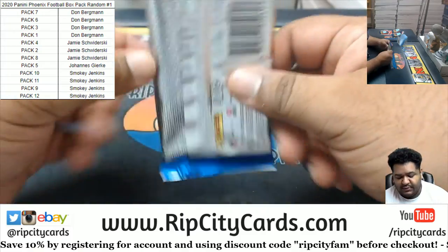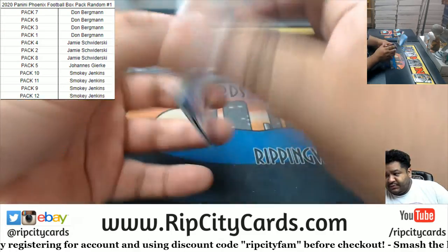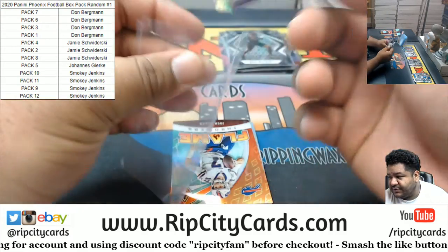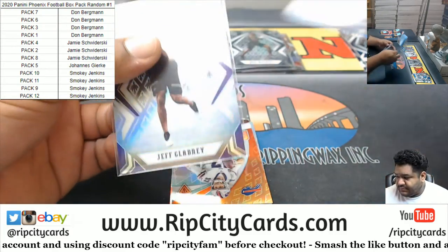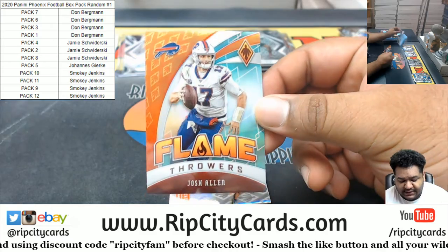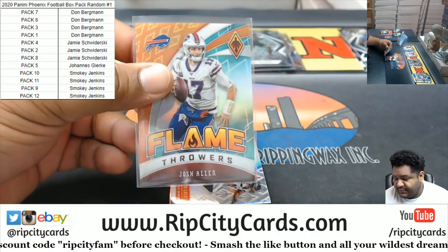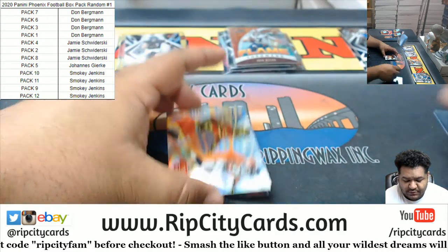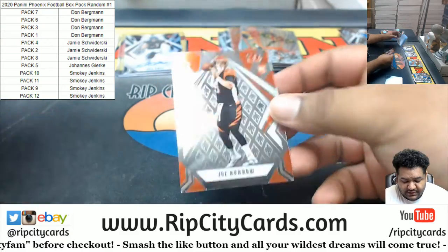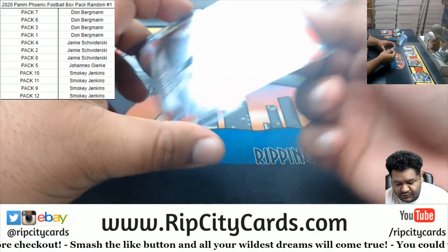And pack 10 for Smoky, last pack. Oh, that's a good one back there already. Got a Jeff Gladney rookie silver for the Vikings. Josh Allen flamethrower insert for the Bills, to 175. We got the Hot Route Tyler Lockett Seahawks insert. And a base Burrow rookie for the Bengals. And there's your damage.